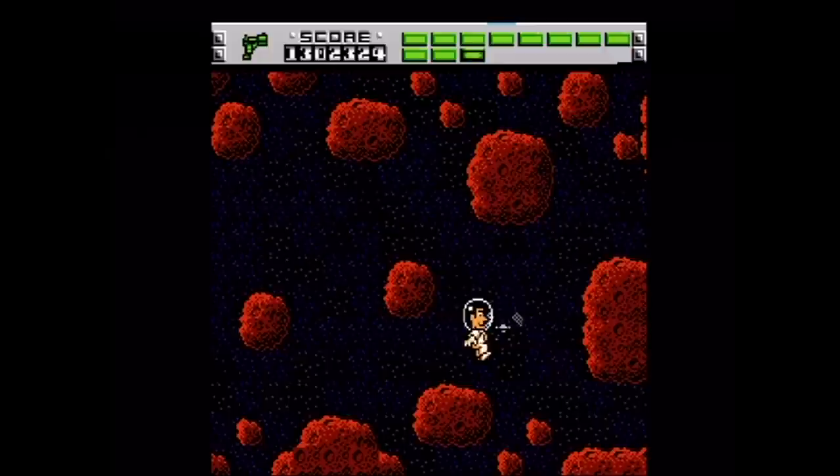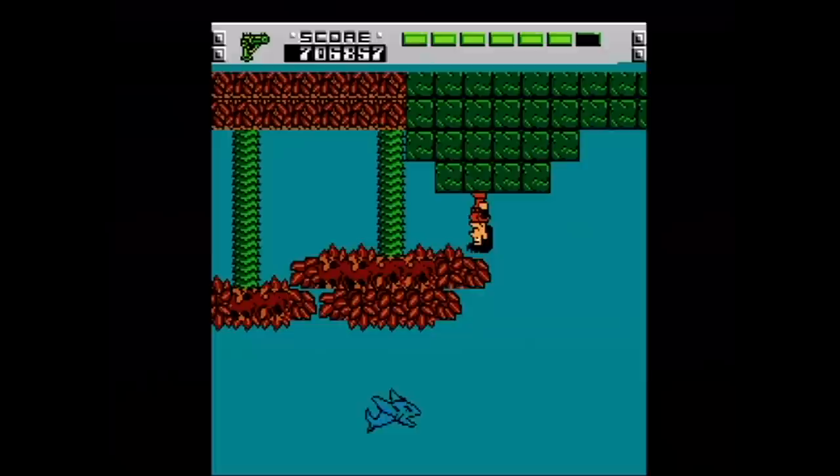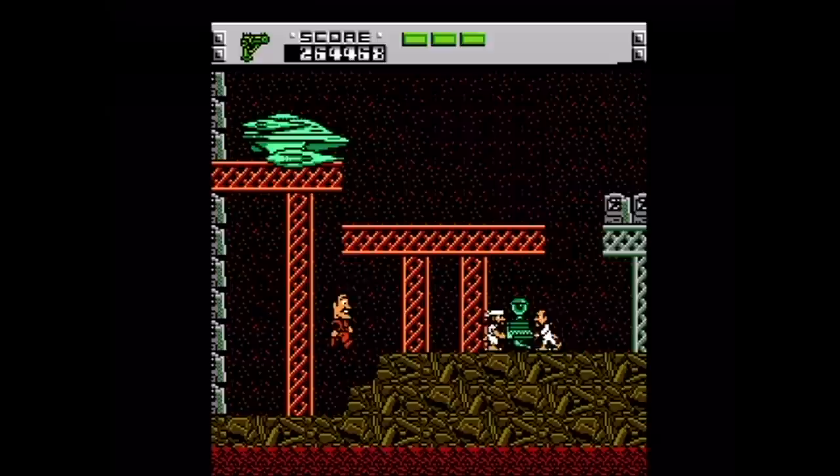The game features some really interesting levels, such as the Asteroid Belt where you move by shooting, a section on Siberia where you enter a computer, and Turvia where everything is upside down. Enemy designs are pretty neat, with cool robots, magma men, and robo-Zeus, and at one point Cheech and Chong even steal Caicos out of your ship.